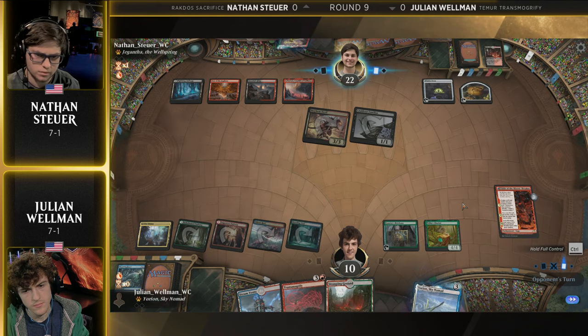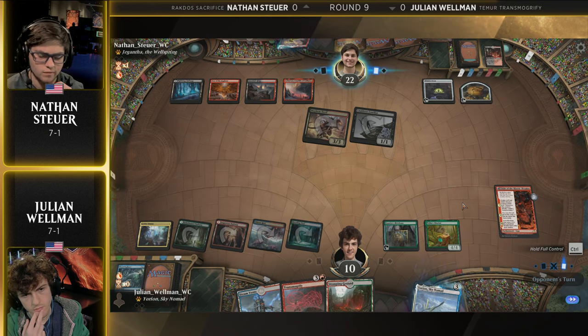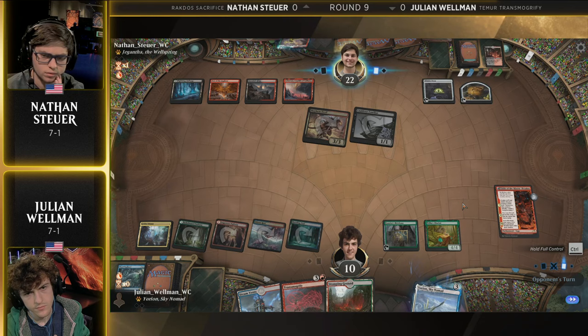What ways do we even have to deal with this Mayhem Devil from the Transmogrify list? We've got Fire Prophecy — that would be ideal, granted whatever is targeted is just going to get put in the oven and cooked. There's Voltage Surge as well, where you could sacrifice some things. The Aclazotz War to take one Abrade, and of course if you're feeling really lucky, you can Transmogrify it and hope they don't hit another one, but I wouldn't recommend that.